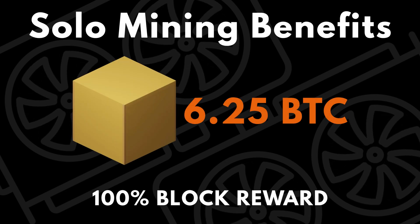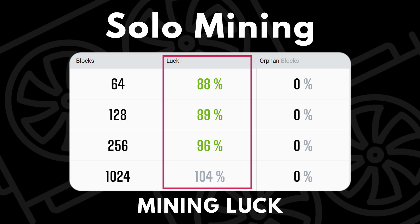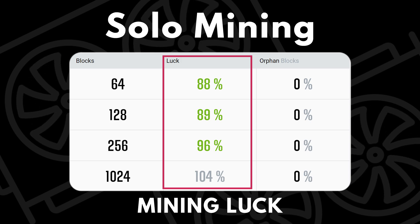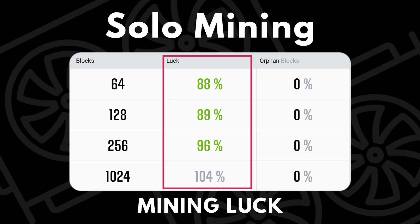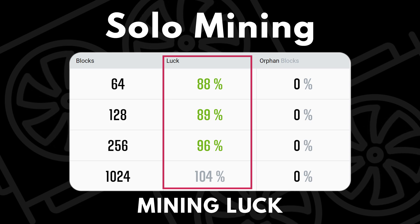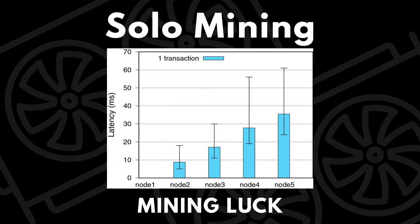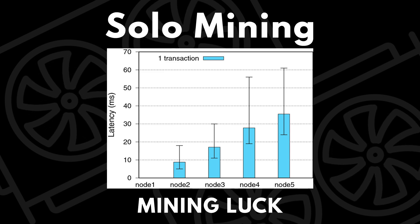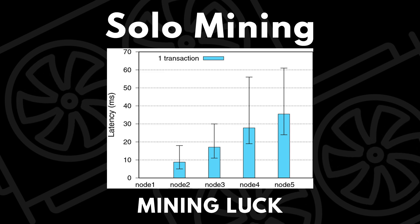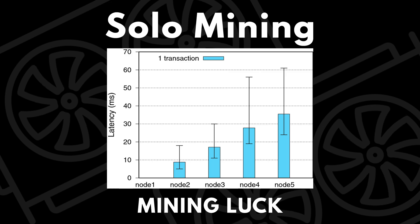Now for solo mining benefits and negatives. The biggest benefit is keeping 100% of the block reward. The next point has two sides — luck on the network. You can get lucky and find a block after using only 50% of the needed hash rate, or you might have to put in 150% before finding one. There's no real way to improve luck, though low latency to the node helps slightly — especially if you use your own node, which cuts latency to near zero.